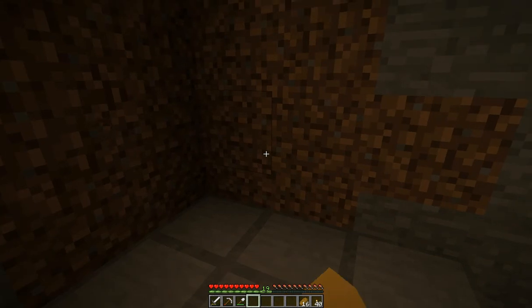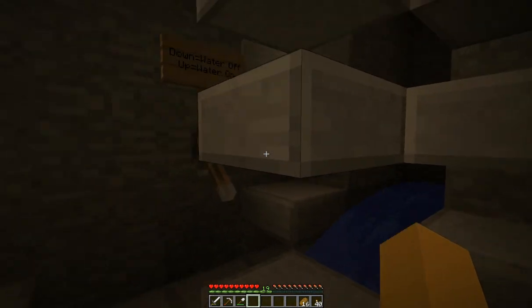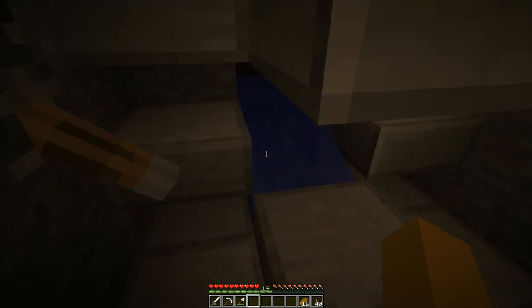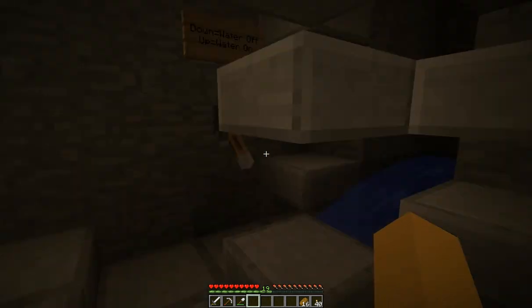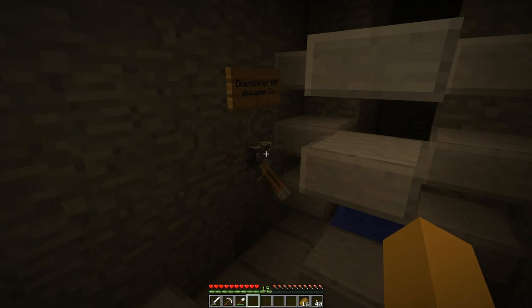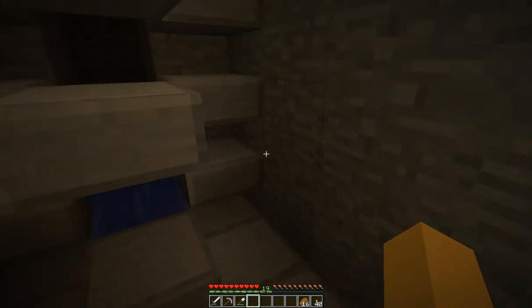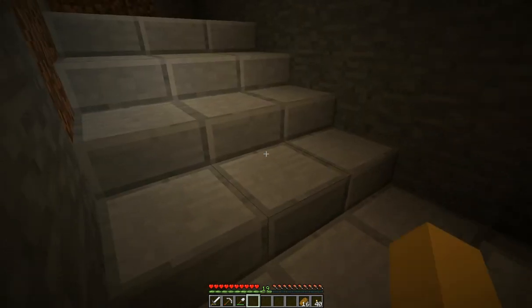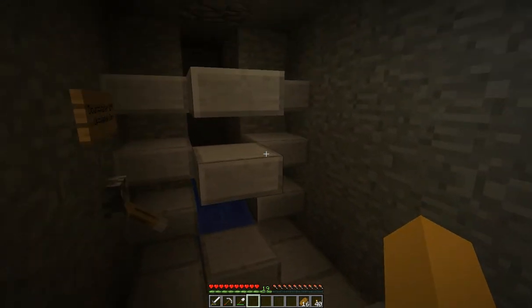Baby zombie somewhere. Yeah, I just set this up. They fall down 22 blocks and they just stay there until I want to bring them up here. I've got a sticky piston down there and a switch that will push water towards this tunnel here, and they'll float up and sit here, and then I can just punch them. At least that's the idea — hopefully it works.